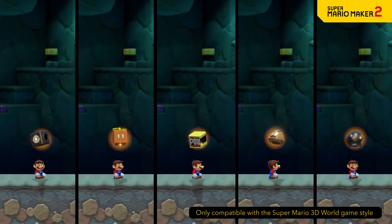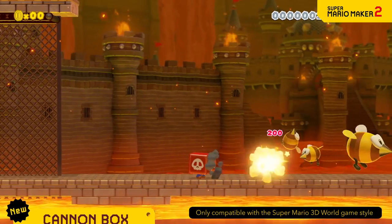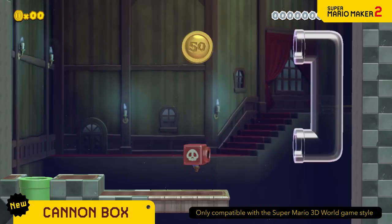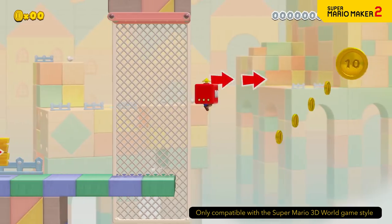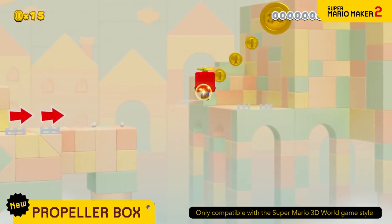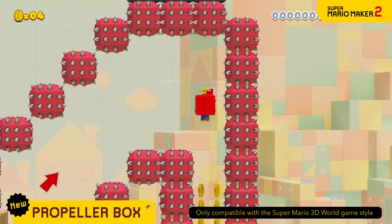A few slightly weird wearables also make an appearance. The Cannon Box lets you fire cannonballs from your face! Charge up for long range shots. Raise your elevation up to three times higher than usual by jumping with the propeller box. You can rush back down, too.